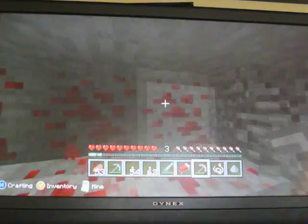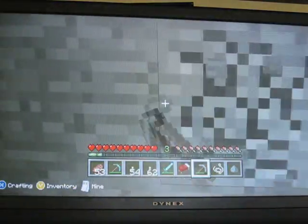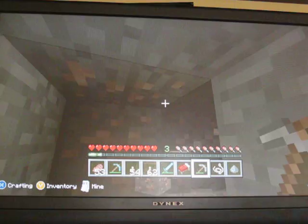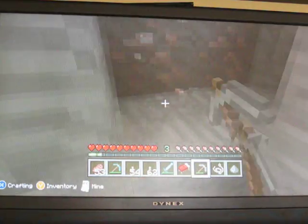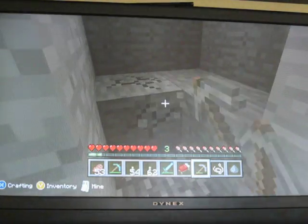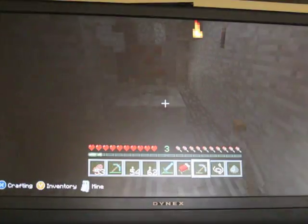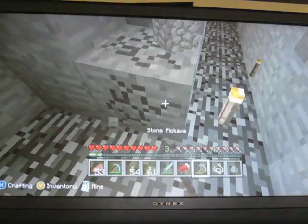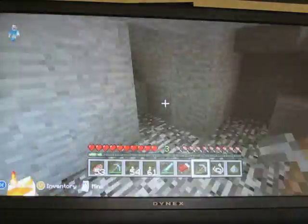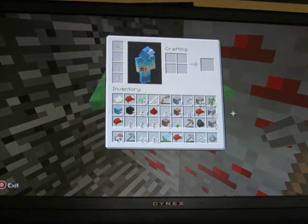I'm going to start grabbing some of those coals over here so I can make that block of coal. I found one piece of iron. Well, I found, like, a whole bunch of iron. I can make this block of coal now. I just got quite a bit of iron. Make a chest and put all our stuff in the chest so we don't get the things we need for this challenge mixed up with our other stuff.